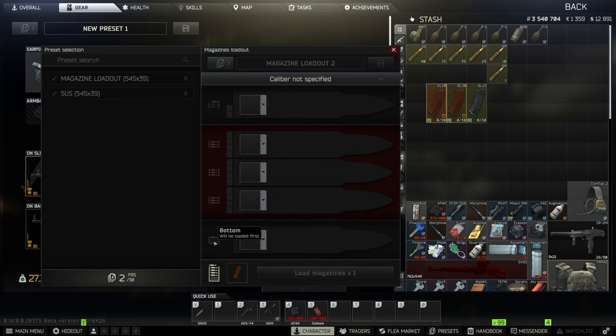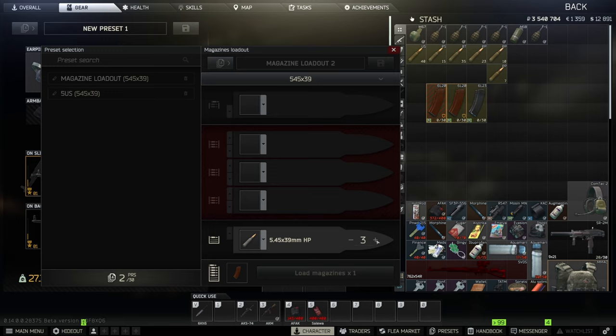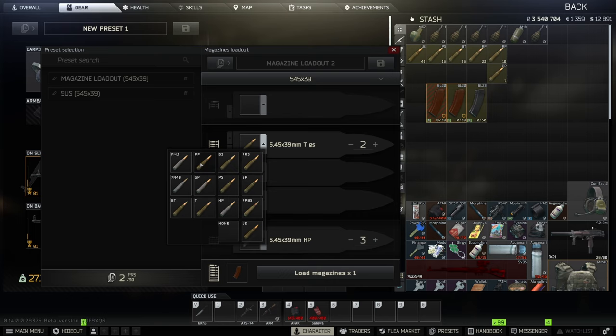With the magazine loadout, at the bottom it says the ammo will be loaded first — which makes sense. You can check which ammo you want loaded in which order. Let's add three HPs at the bottom since they deal flash damage, then add a couple of tracer rounds so you know when you're running low on ammo.